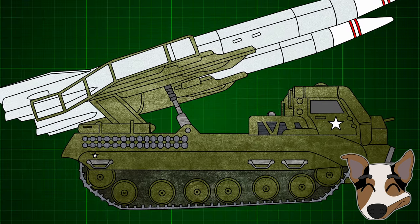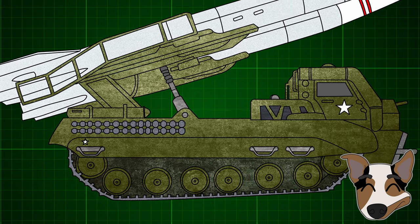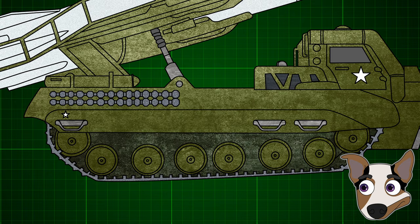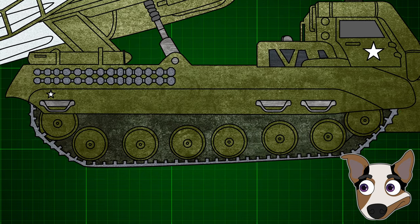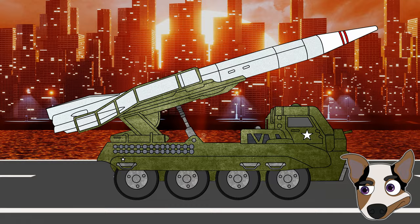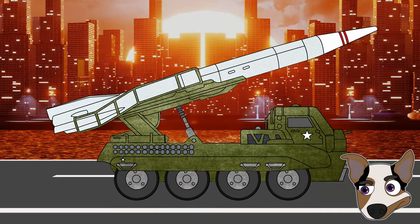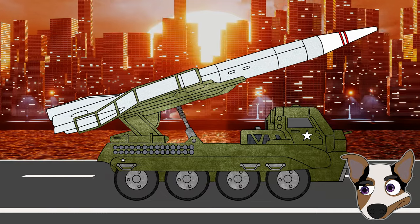That being said, I'm certainly the wrong type of engineer to make a definitive call on such things, so I'd love to hear your thoughts on the matter. Now let's talk about the tracks. Visually, I love the choice of tracks, don't get me wrong, and I think the track configuration is pretty integral to being able to support the load of two missiles at once if that's possible. It seems to me though, the more realistic approach would be to reduce the payload to a single salvo and leverage pneumatic tires.